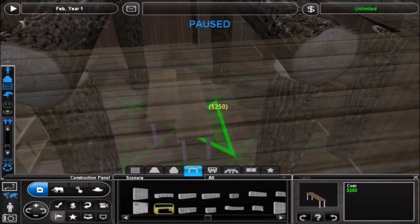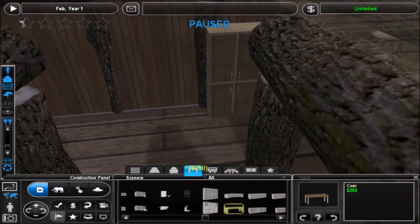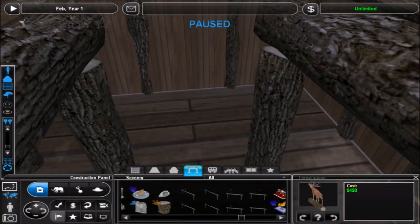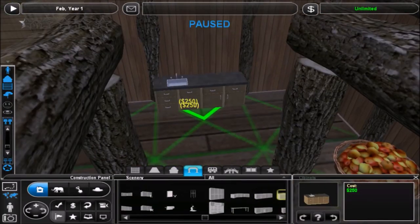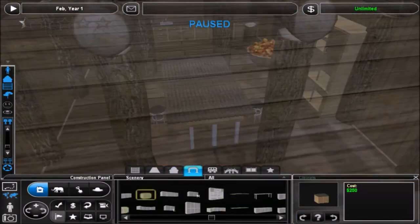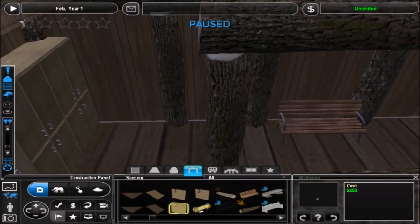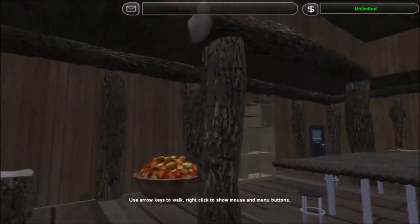So without further ado, I guess we'll get into this. Right here you can see I'm basically furnishing the log cabin that you saw in the first episode, which is kind of repurposed as a staff center. Not too much to it — there weren't a lot of interior decorative items downloaded right now, so I didn't have a ton to work with, but I might come back later and spruce it up a little bit.